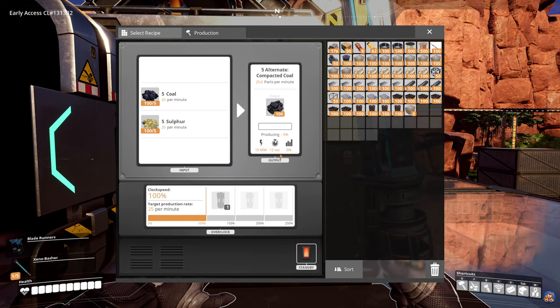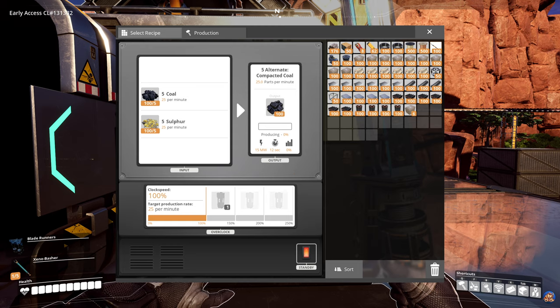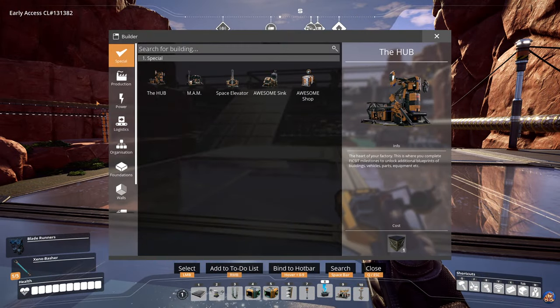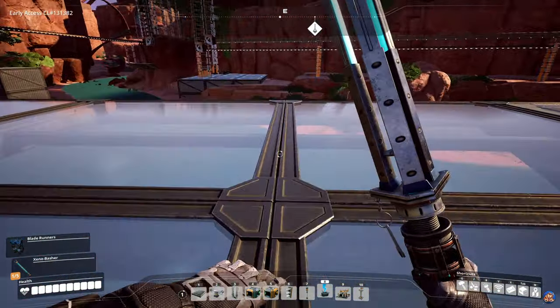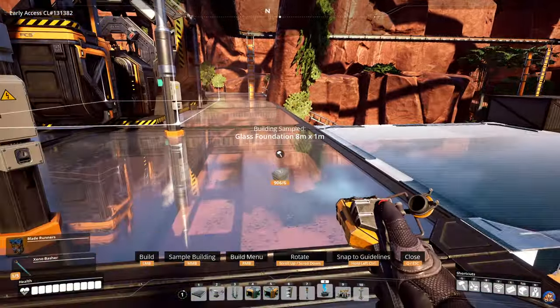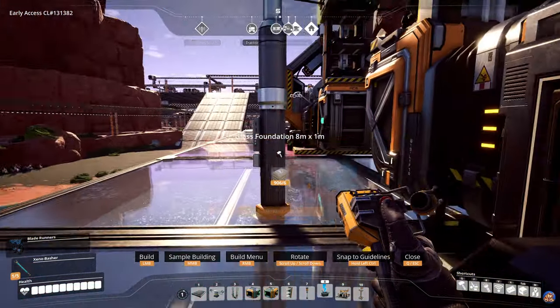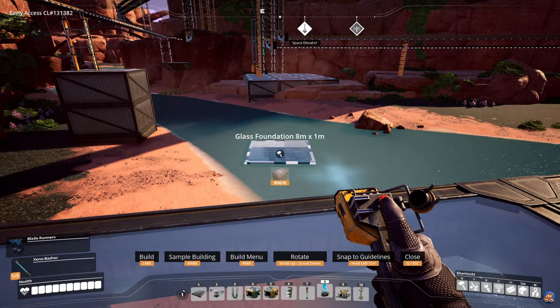As you remember, the last thing we did in the first episode was to produce these compact coal manufacturers. We are producing 200 of that. What I need to be produced out here now is fine black powder. Fine black powder — we need four assemblers making it. I think we're going to extend the foundations here.